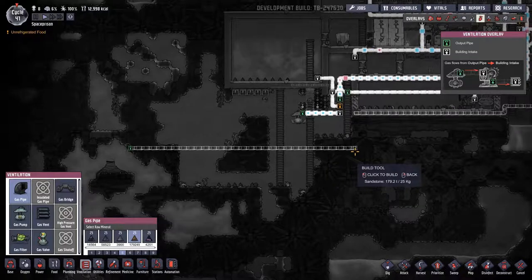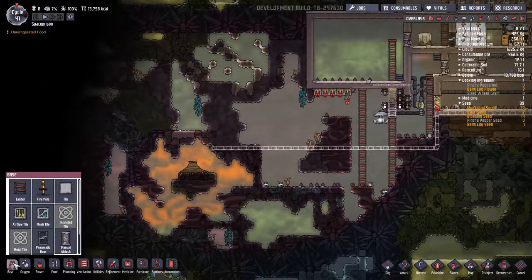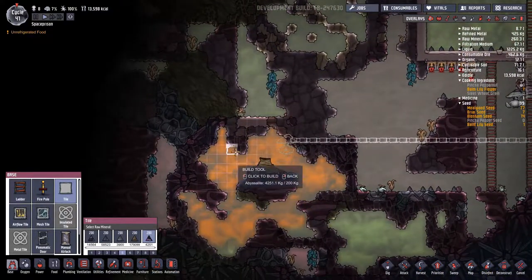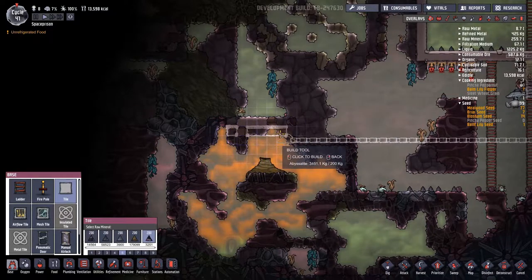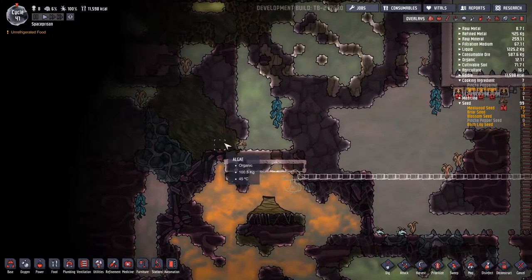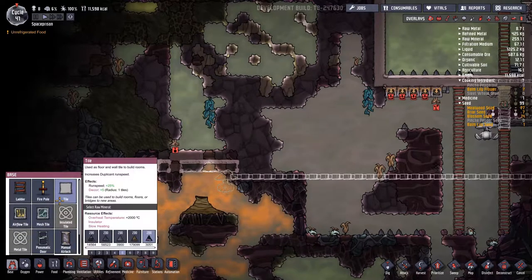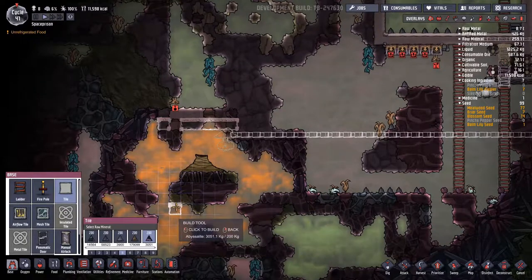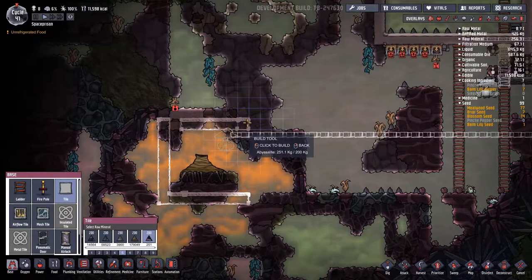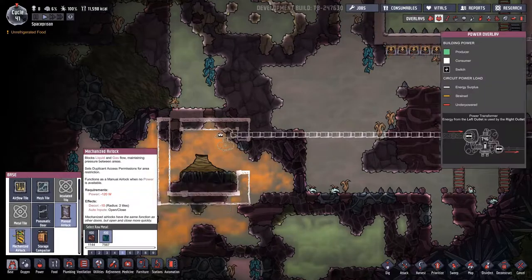Let's make sure we don't hit the slime biome. Perfect. And then let's build it out of Abyssalite, because it's hard. It needs to be at least... with a mechanized airlock.